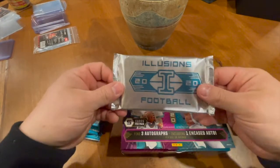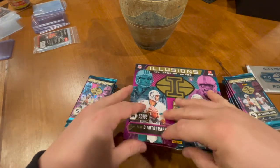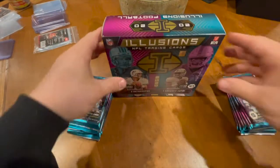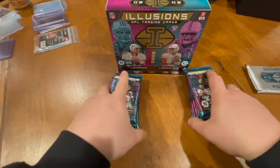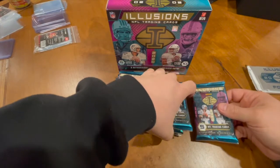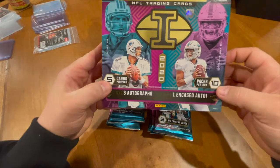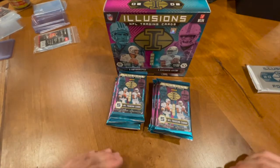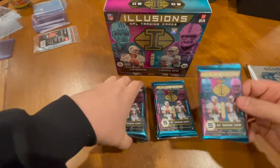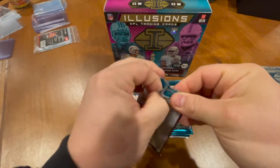This is the big boy. We're gonna set this one off to the side — that's gonna be our last guy, keep that propped up right there. We're gonna get ripping — it seems like it's a pretty 50 cards total: 10 packs, five cards per pack. Let's get ripping and see what we got going. Illusions has definitely been my favorite cards to open — I think they look the best and they're more affordable.